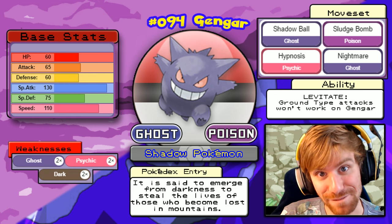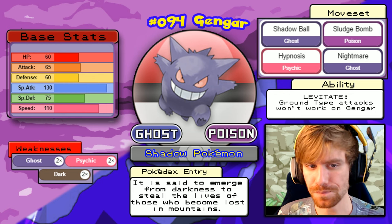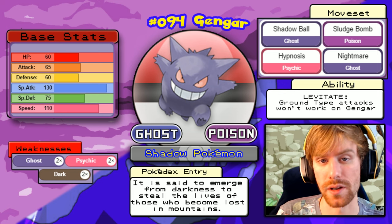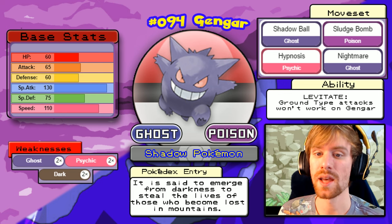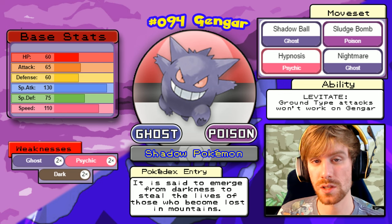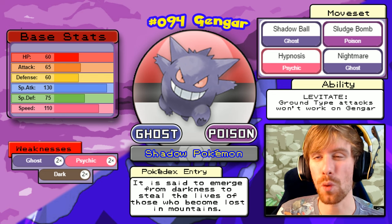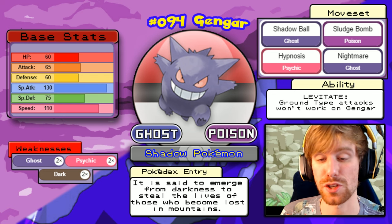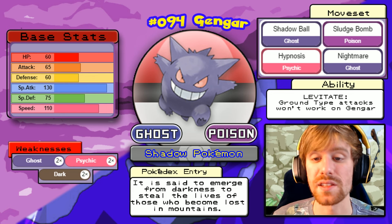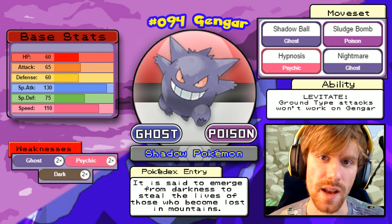Agatha's last Pokemon is a second Gengar — higher level and more challenging. It's weak to Ghost, Psychic, and Dark. It knows Shadow Ball, Sludge Bomb, Hypnosis, and Nightmare. It will use Hypnosis then Nightmare, which takes a quarter of your HP every turn, then hit you with strong STAB attacks. I don't think we can one or even two-hit KO this thing. Our best bet is Nidoking — let's see if Topher can win this battle.